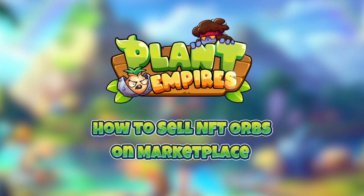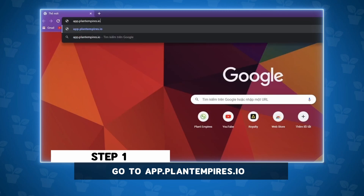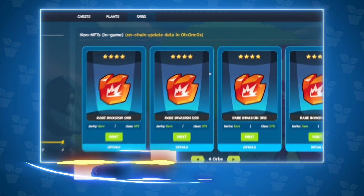How to Sell NFT Orbs on Marketplace. Step 1: Go to app.plantempires.io. Step 2: Click on My Assets, then click on Orbs.